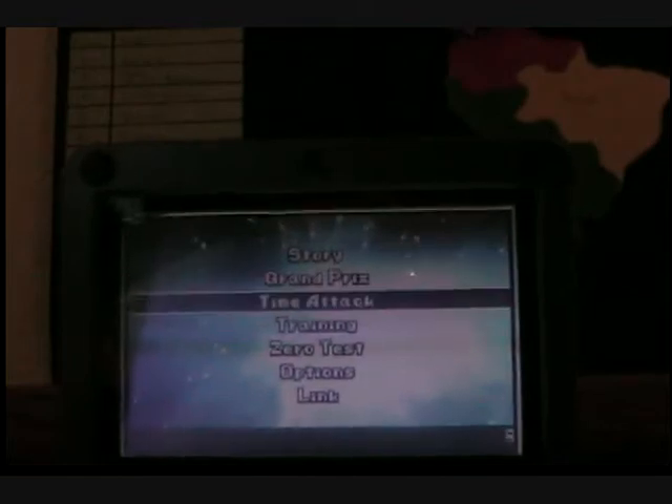Alright, let me grab the box. Choose your difficulty — Novice. Select your cup. Choose your difficulty. Select your cup. Full test. Select your class — Class B.